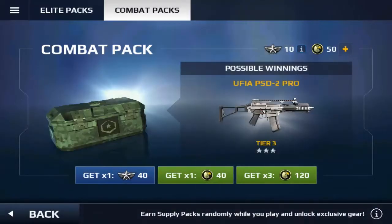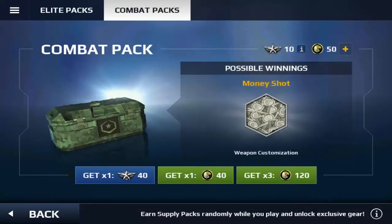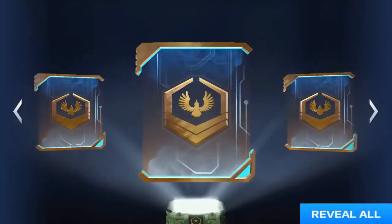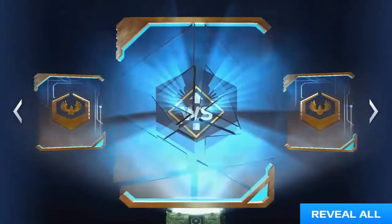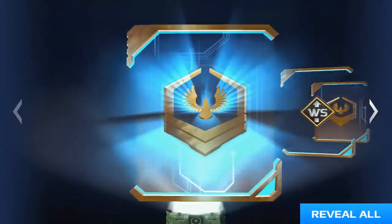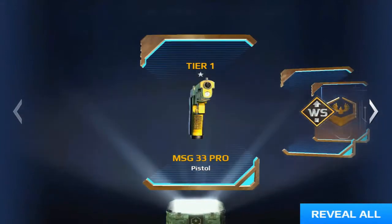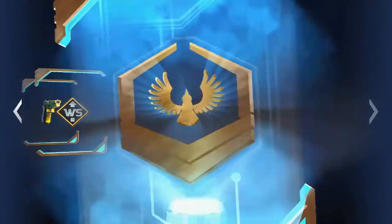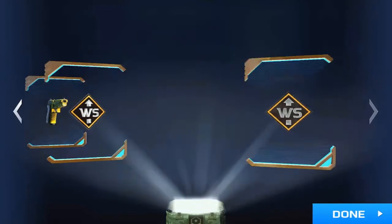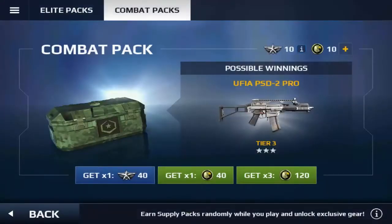We'll just do that — we'll open up one more combat pack. Here we go guys. Go for the first one. Booster, plus 100 weapon score for 20 minutes. Tier 1 MSG 33 Pro Pistol — sounds amazing. I mean, that was the one I got at first. And booster, 100% weapon score. I literally just got that — actually, this one's for 30 minutes, that's a lot better.